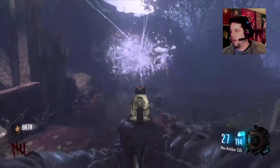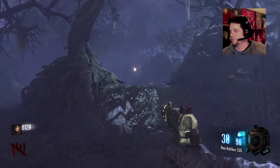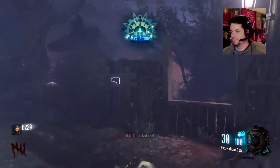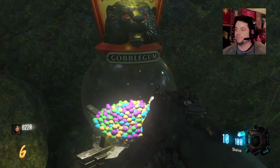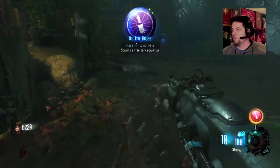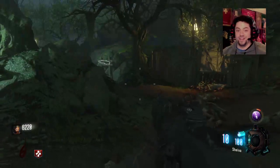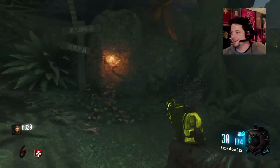Oh — if I die on a spider round, I am going to be pissed. If it's spiders that gets me, that would not be cool. On the House — yes! Let's go for Jug. Cross your fingers for Jug, chat. Or Quick Revive — Quick Revive would be good too. Jug! Let's go. That's what we like to see. Good start I'd say.